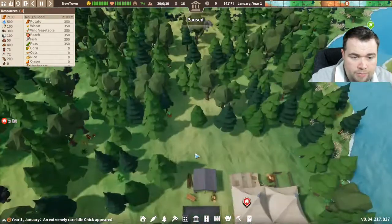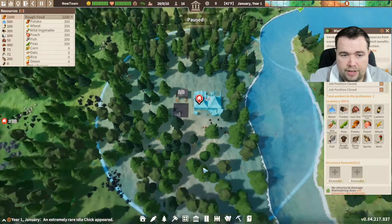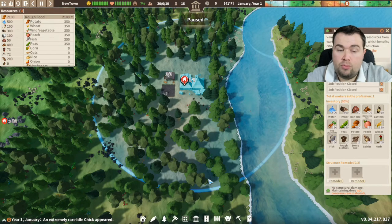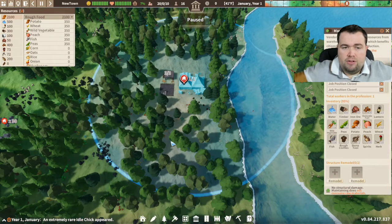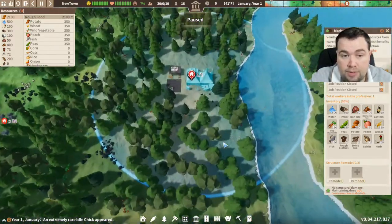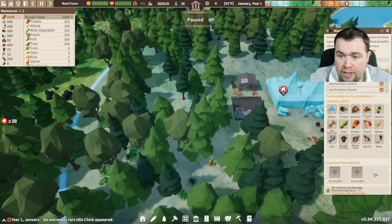So I've put the marketplace down here. When you put it down there is a large circle around it - you can only build houses within that circle. Some other buildings might also have to be inside the circle. That is your perimeter for everything in the marketplace and all the buildings and houses in it. You can build other marketplaces to get bigger circles dotted all over the place, but for now this is where we're going to start.